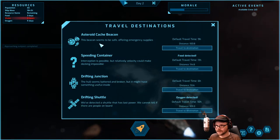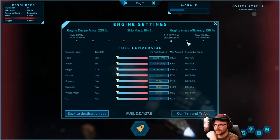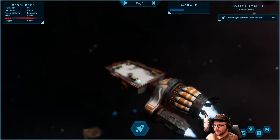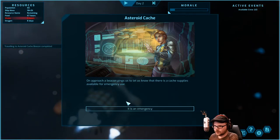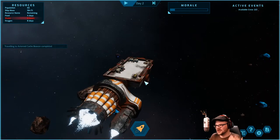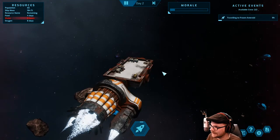We've got eight days of oxygen because I didn't hit spacebar fast enough — and there's no water here. We're just doomed on this one. Offering emergency supplies — we've got to go there quick. We'll get there in six hours to play it safe. We'll do it in six — I don't trust myself. We have plenty of oxygen. Water — we need water. On approach a beacon pings us: there's a cache of supplies for emergency use. It is an emergency, but I don't want food. I'm just doomed. There's water nine hours away and we died.